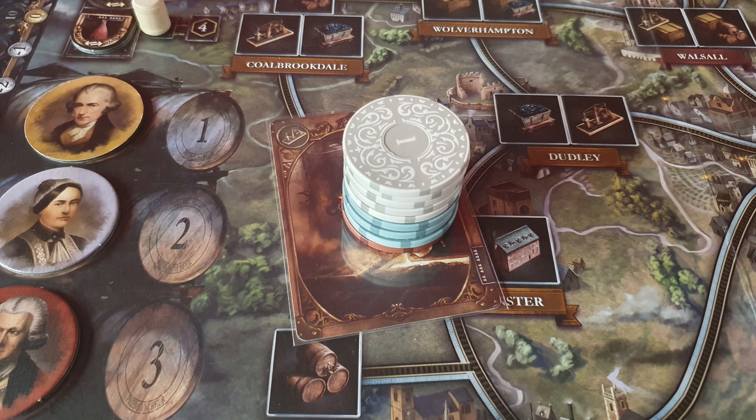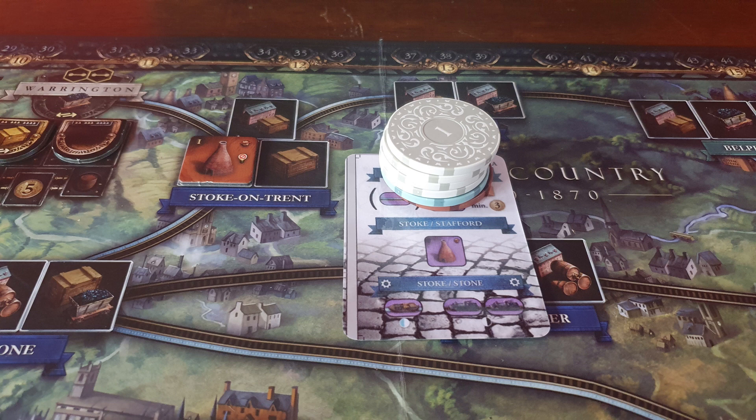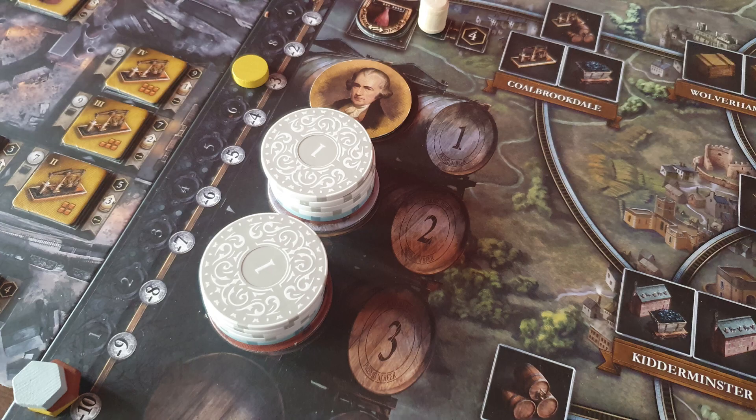For my first action I decided to take out a loan giving me 30 quid. The white bot decides to build a pottery industry in Coventry for 19 quid whilst the reds have built a pottery in Stoke, very thematic, as we keep third place going into the next round.